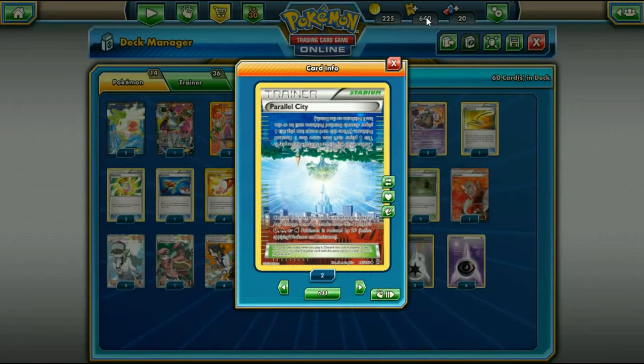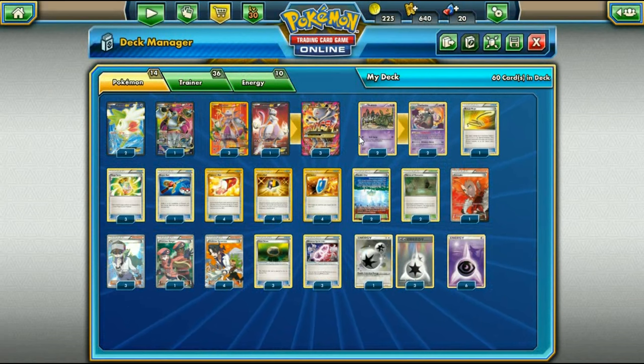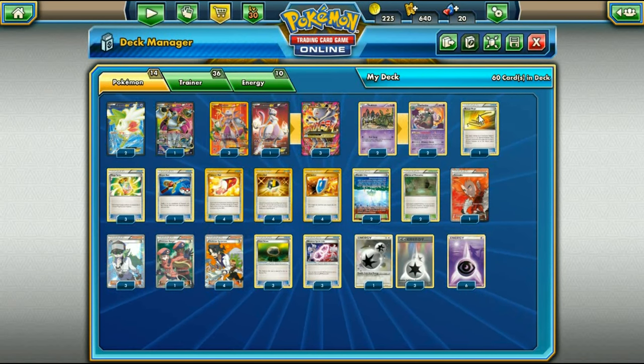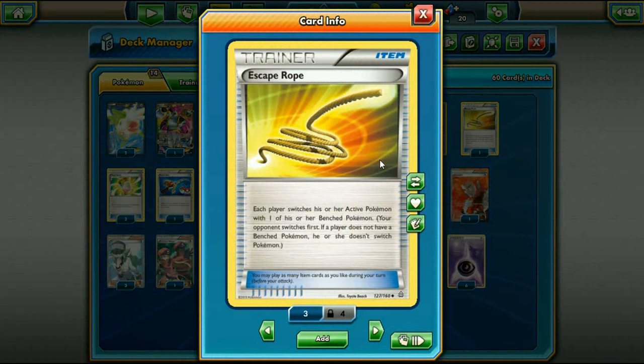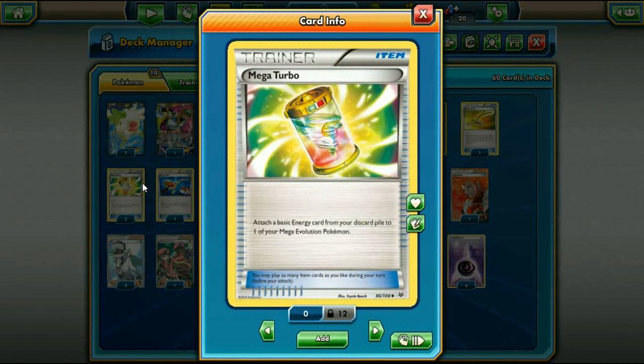We also have two Parallel Cities. That's all the Pokémon you really need — your standard Mewtwo's, Garbodors, Hoopa, and Shaymin. Maybe a Jirachi wouldn't be bad but there aren't many other good psychic attackers. For items, we have one Escape Rope which can act like a Lysandre and force your opponent to bring up something they don't want. Three Mega Turbos help power up Mewtwo a lot easier, getting more energies on it for Psychic Infinity.